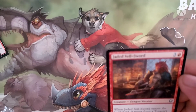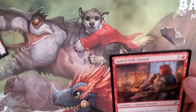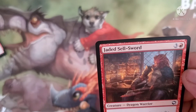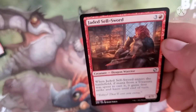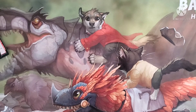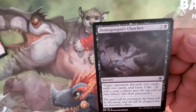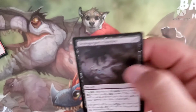Jaded Sellsword costs three and a red for a Dragon Warrior. When it enters the battlefield, if mana from a treasure was spent to cast it, it gains first strike and haste until end of turn. Demon Gordon's Clutches costs two and a black for a sorcery — the targeted opponent discards two cards, mills two cards, and loses two life.